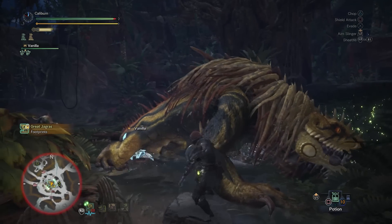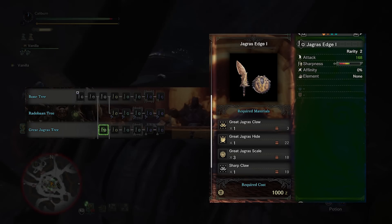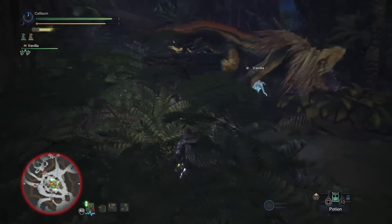After your victory, immediately upgrade your Bone Kukri II into a Jagras Edge I by using one Great Jagras Claw, one Great Jagras Hide, three Great Jagras Scale, and one Sharp Claw. You can get Sharp Claws from regular Jagras.